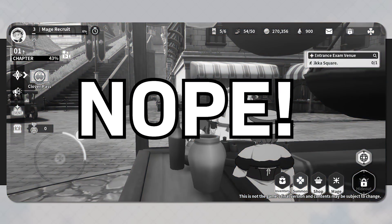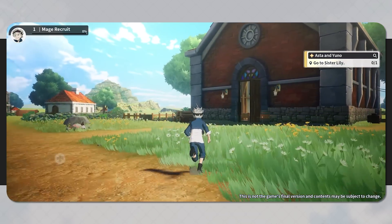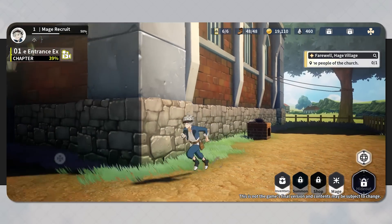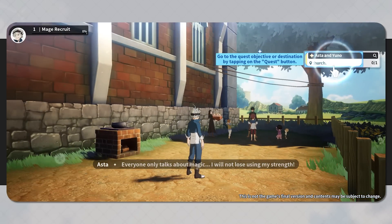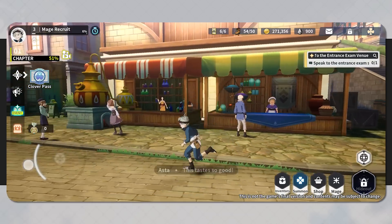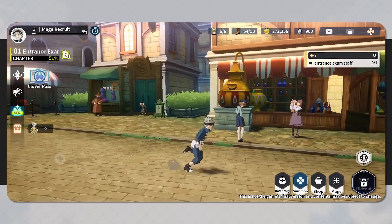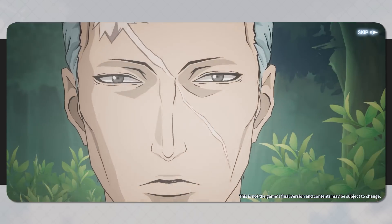So is this an open world Black Clover game? No. Even though after the initial tutorial and cutscenes you can free roam with Asta, what the game gives you is these very small areas with barely any incentive to explore. It's almost like they looked good in the trailers so they made it, but this serves very little purpose gameplay-wise. The most you can do is break some barrels to find hidden currency. Most of the time you'll just click the objective on the top right of the screen and the character will automatically walk towards the next goal. When I first got into the city the area was a bit bigger, so I thought great, let's explore — but you can't even control the camera, so it ends up being very awkward to move around and look for stuff.